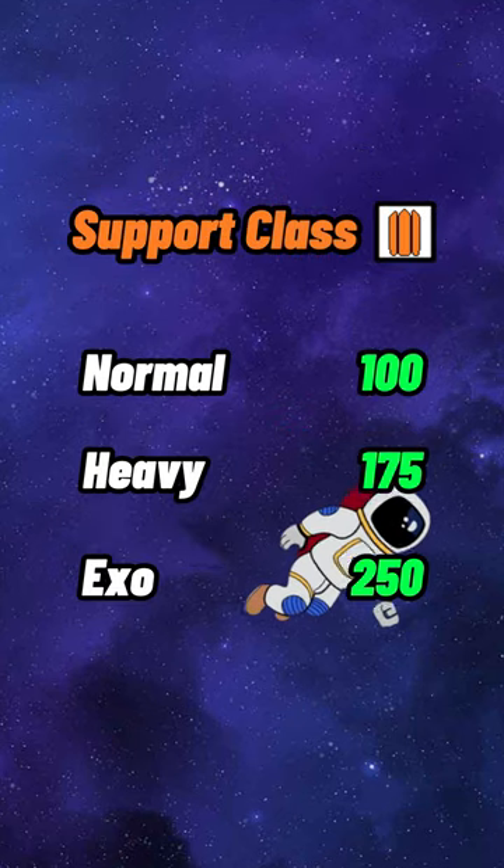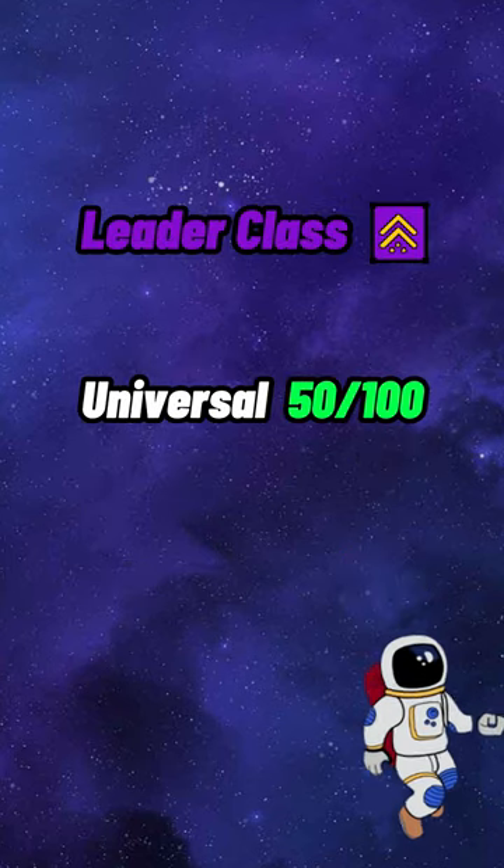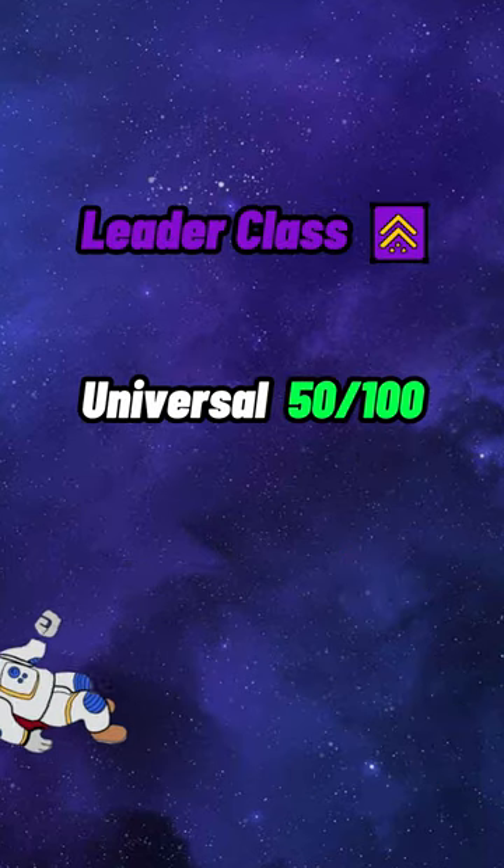Support has access to normal, heavy, and exo, while Leader only has access to universal armor with no class-specific options.